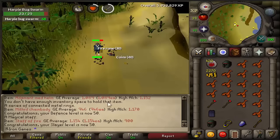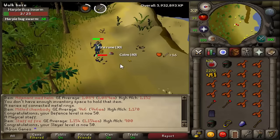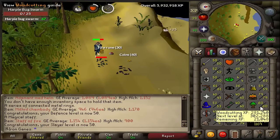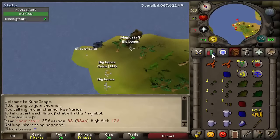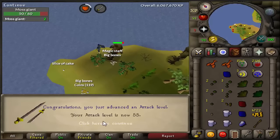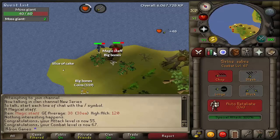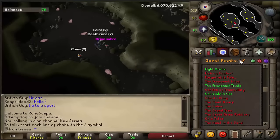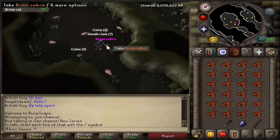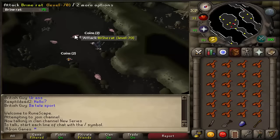Oh my god, we just missed 50 slayer — actually the recorder messed up, but we can now kill blood velds, which is awesome. Here we go, about to get level 55 attack. Look at that — combat level 67, only five more levels to go for the dragon scimitar. My luck here is unreal: I've killed maybe four and already got another brand saber — that's awesome.